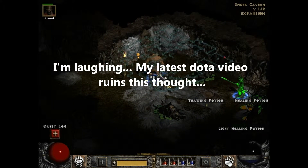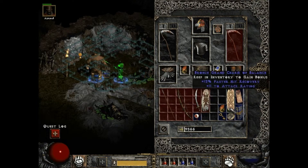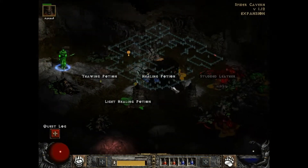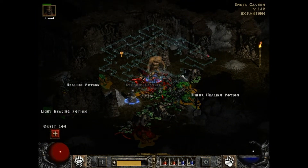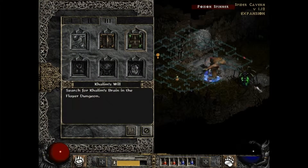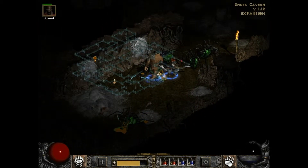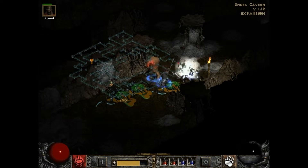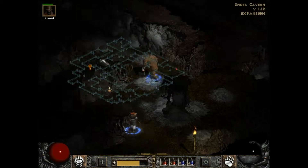So yeah, we got Culum's Eye and it literally does nothing, so we're cool. Let's check our way out and fill up the quest log. Now we have to go to Flayer Dungeon, so we're going to the right place — we have to make our way through the area we were at last time.